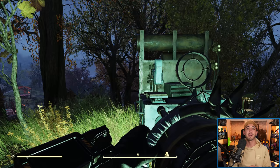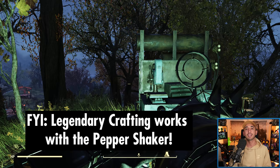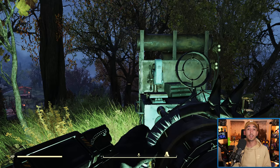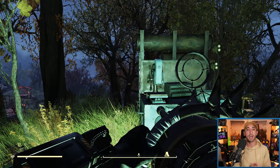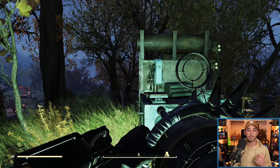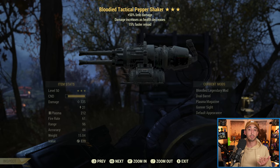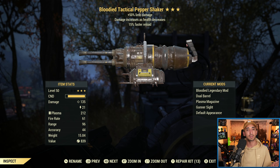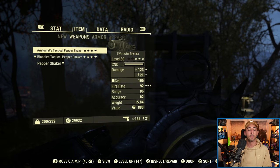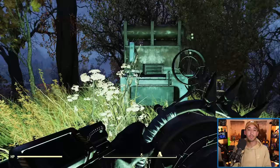Let's talk about the legendary effects for this gun. Quite simply, it can have most of them in the game — bloody, junkie, the new aristocrat, furious, fast fire rate, fast reload, all that kind of stuff — excluding explosive. You cannot have explosive for the Pepper Shaker, which effectively means that a fast fire rate Pepper Shaker in terms of pure damage per second is probably going to be your best bet. The primary effect just depends on your build — junkie, bloodied, vampire for healing at low health, aristocrat for increased damage based on caps held, furious — the Pepper Shaker is fairly flexible in that regard.